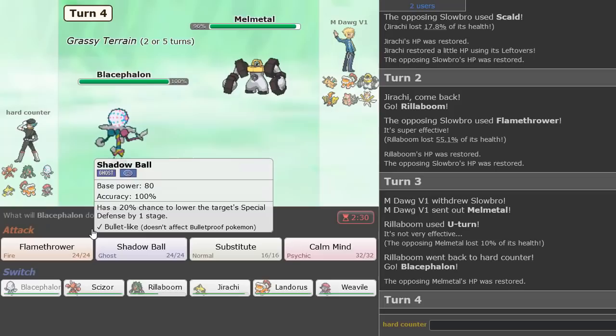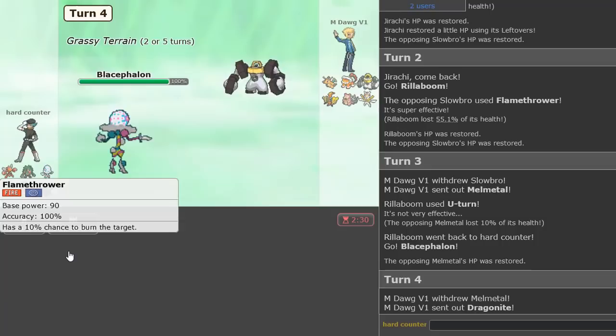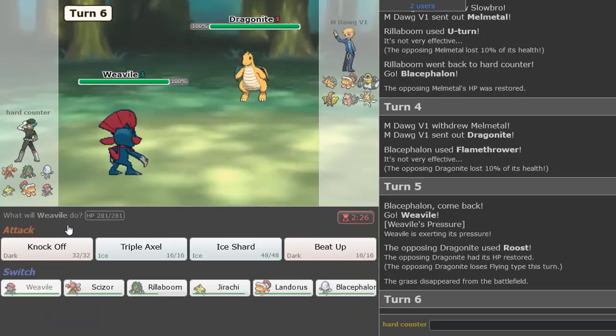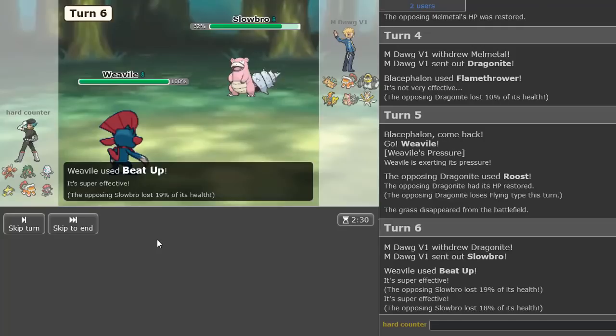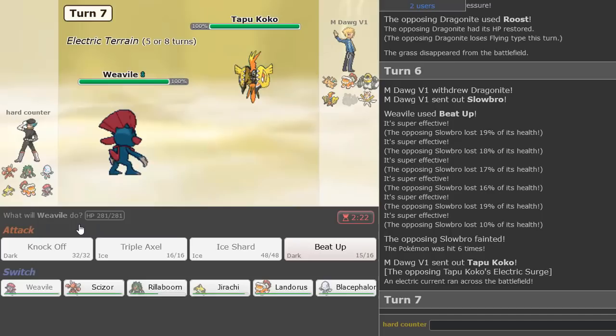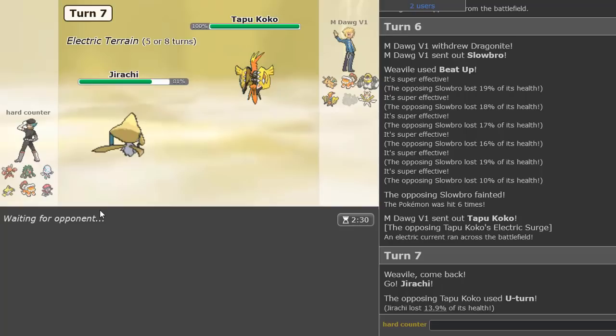Probably just Flamethrower here. This Dragonite could be Defog Dragonite potentially. I'm actually going to go Weavile. He'll Roost, and I think we can just click Beat-Up into Slowbro — let's see how much this does, it's gonna hit six times. An OHKO! That's why I run Adamant Weavile right there. Not bad at all. Jirachi is the switch, he's going to U-Turn out — so Slowbro's gone, out of the picture.